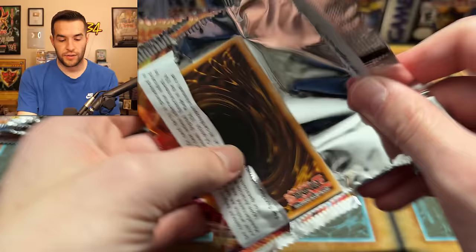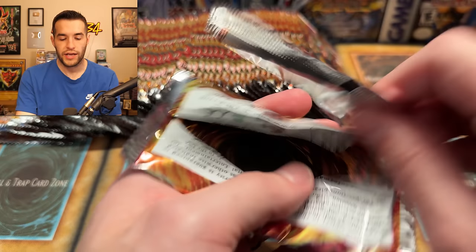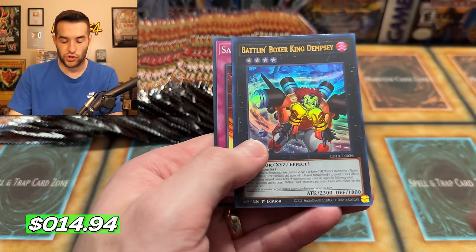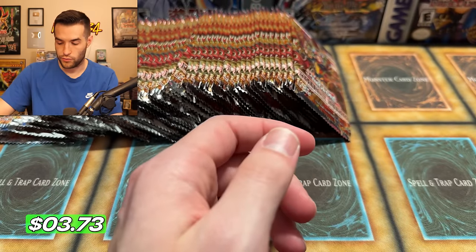So we're still looking for something big. The thing about these that I don't love is that it's Ultra then Ghost — it makes a huge jump in rarity. Ultra is kind of nice, but there should be like a Secret in between there, or something like Secret, Ultimate, you know, something cool. Battle Boxer King Dempsey. Is that Clint's brother or something?